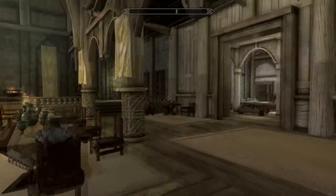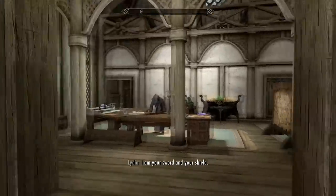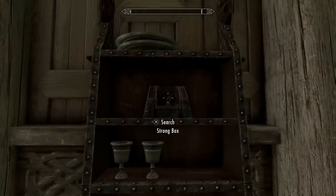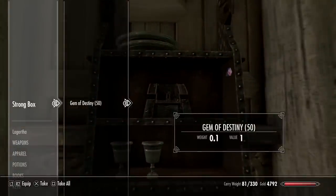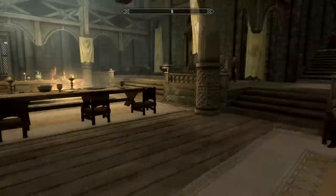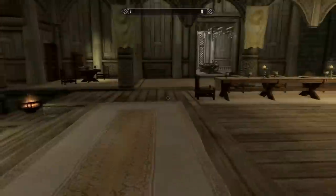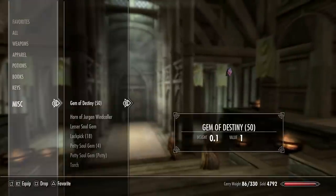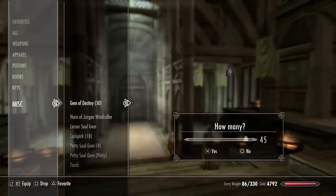Next up we have Race Menu Anytime. PC users will be laughing at this mod because all they have to do to bring up the race menu is type in a simple console command. However, because it's not possible to enter console commands on PS4, we need a mod to make up for it. In Farengar's office in Dragonsreach, there sits a strong box on a bookshelf above two goblets. Inside are 50 gems of destiny. Simply drop one of these gems and you will have the choice to remake yourself.